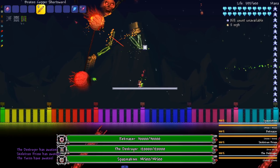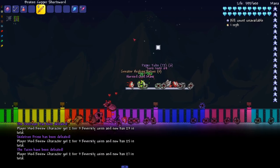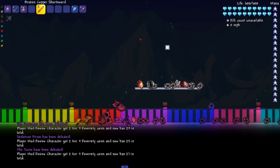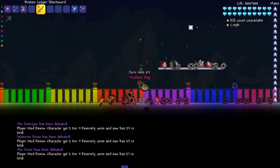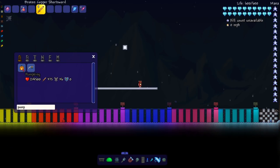I need to turn off the other boss health bars. We got the Mech Trio here — oh my god, that was so quick, that killed all three of them instantly. Since the Destroyer doesn't split up like the Eater of Worlds does, it just gets insta-killed.